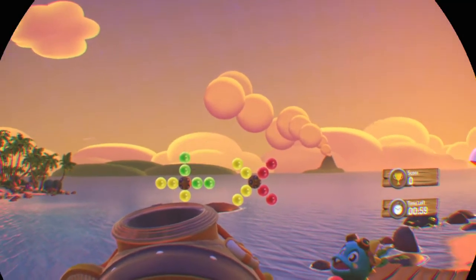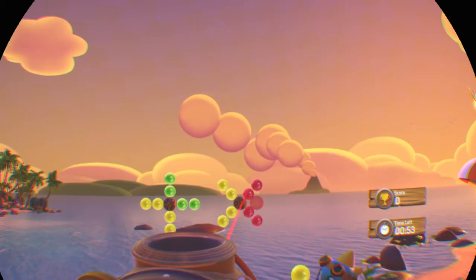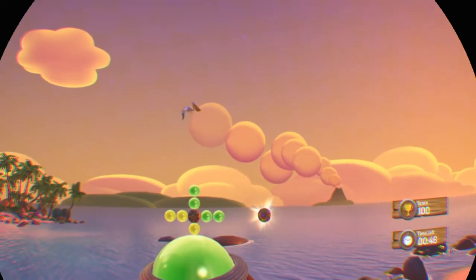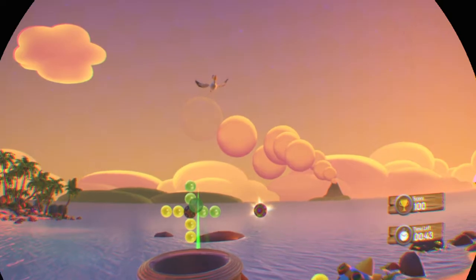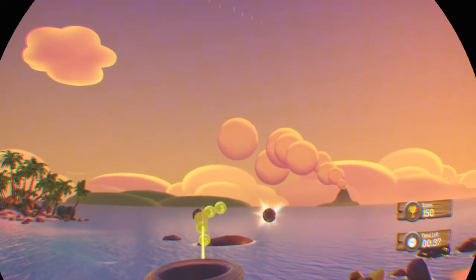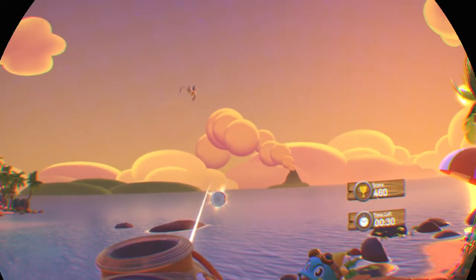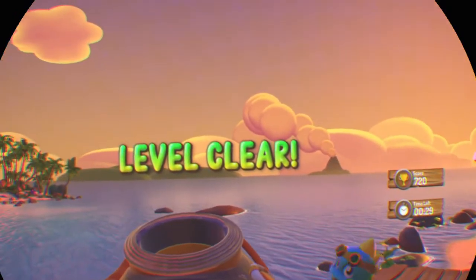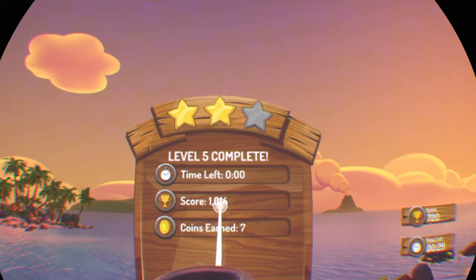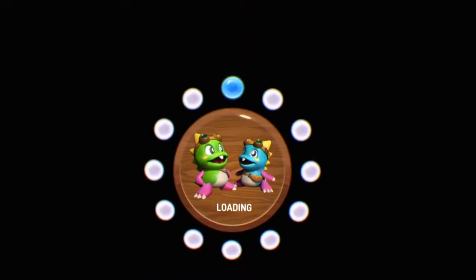Alright, so this one's got two of them now. We need to puzzle through. I don't know if we're supposed to hit the birds when they're flying like that or not — I kind of feel like that would be rude. 29 seconds left, let's see how we did. Two stars, not too bad. Level six now.